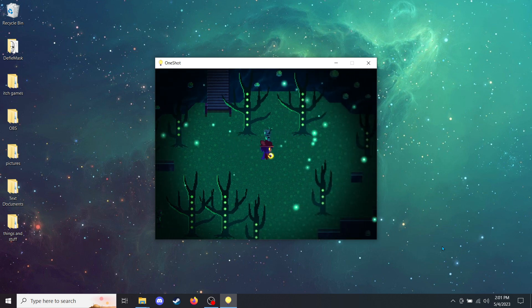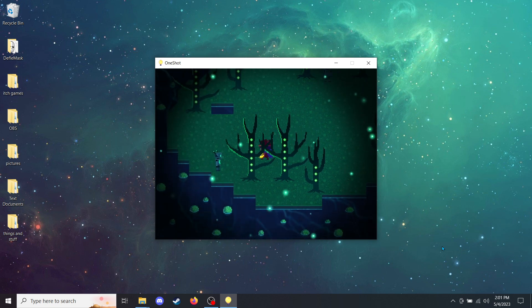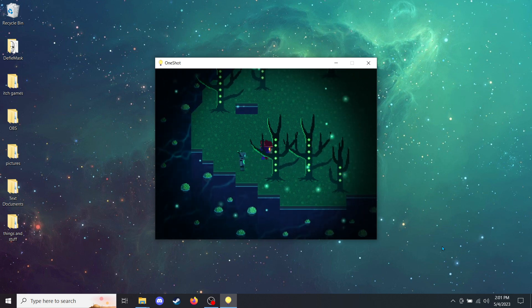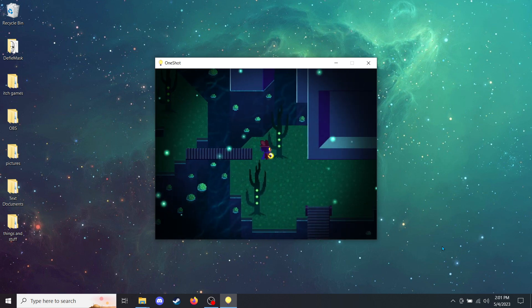Hello, person. Welcome to the research station. Hello. Are you sent here by Dr. Silverpoint? No. Oh, carry on then. Hello, person. Welcome to the research station. Did Dr. Silverpoint send you? No, I'm with Cadenza. Oh, carry on then. I'm assuming Dr. Silverpoint is the head researcher of whatever it is they're researching.